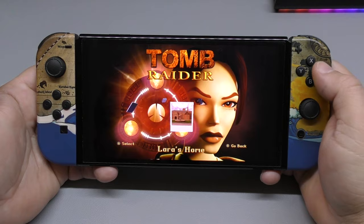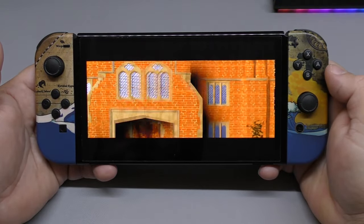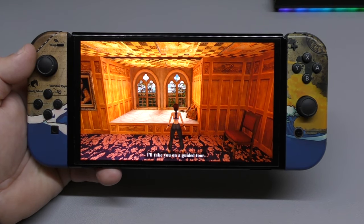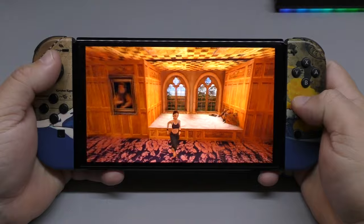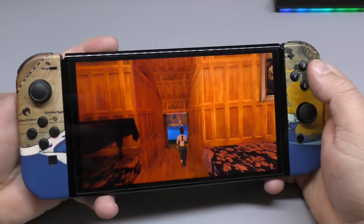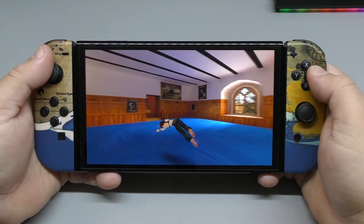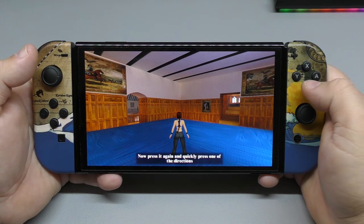Here we've got Lara's Home. Oh my god, that frame rate is so smooth! Okay, she's going to take me on a guided tour — let me fix the camera. I don't quite remember this section. Okay, tumbling — press the jump button, then press it again and quickly press a direction and she'll jump that way.